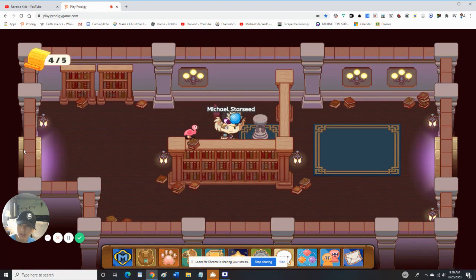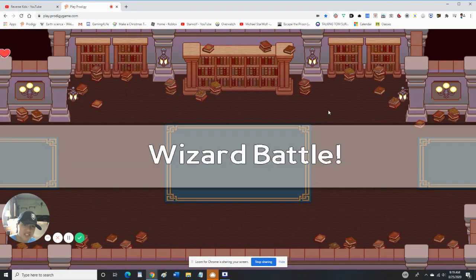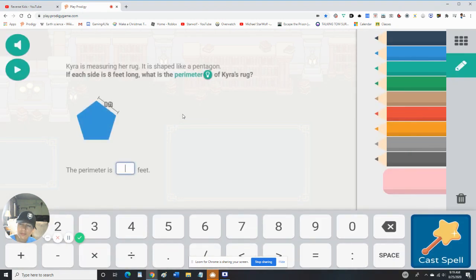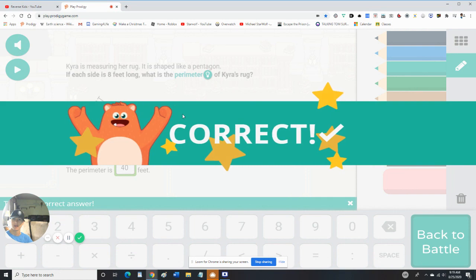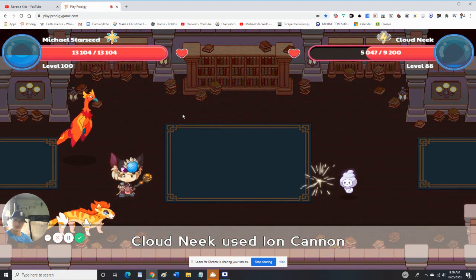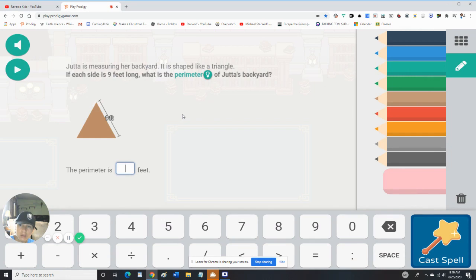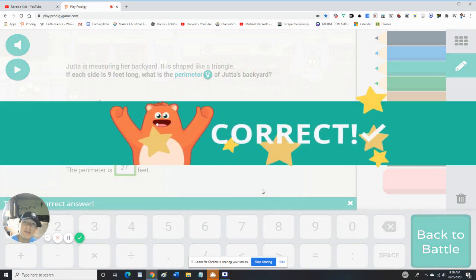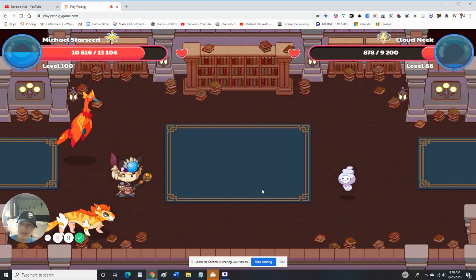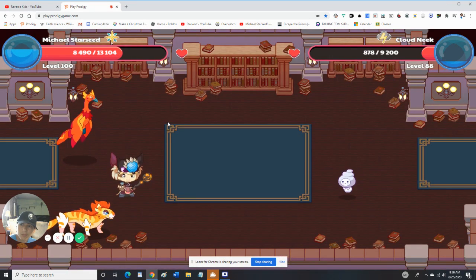Before we go anywhere, we better get this. Why put a monster there if you're going to get in contact with it? 3 times 5 is 40 — duh, I'm not stupid. I know my math. We're not going to waste any more of that.